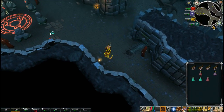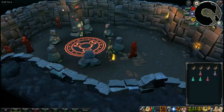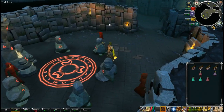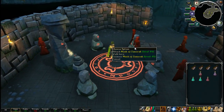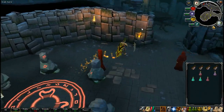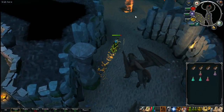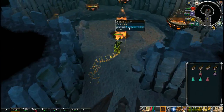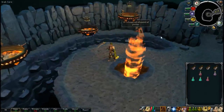Nice — another demonic symbol here, Zamorak I suppose. Zamorak symbols all over, just down in the middle — doubt anything will happen. Oh yeah, the fire obelisk — oh yeah, that's so much nicer, look at that. Very cool.